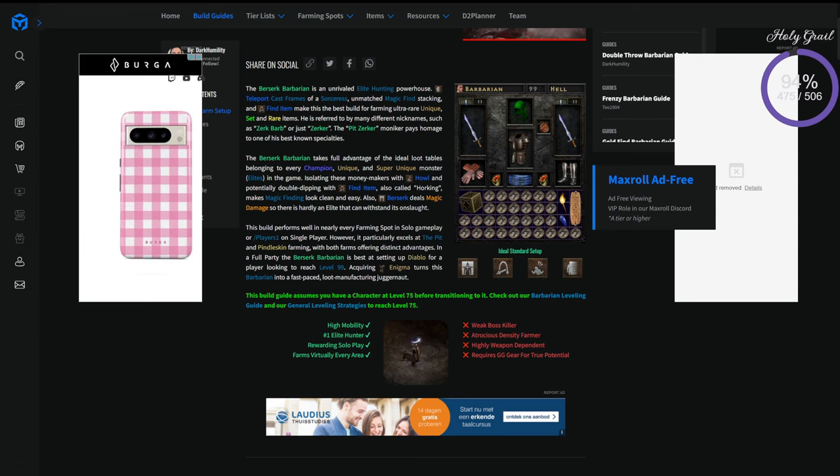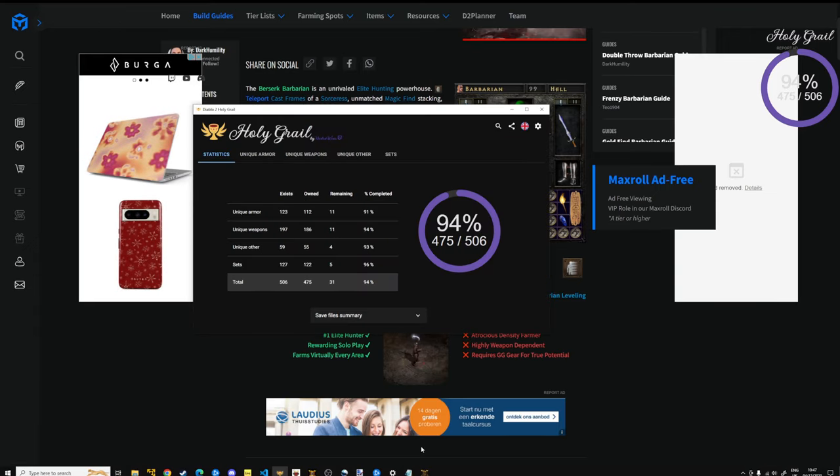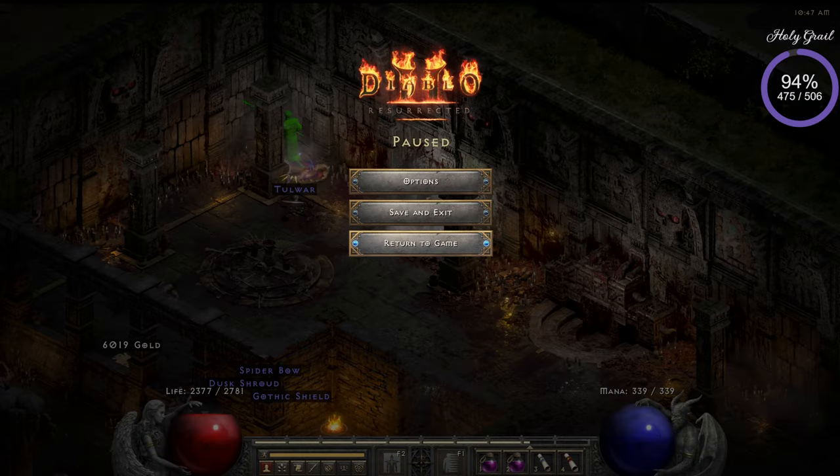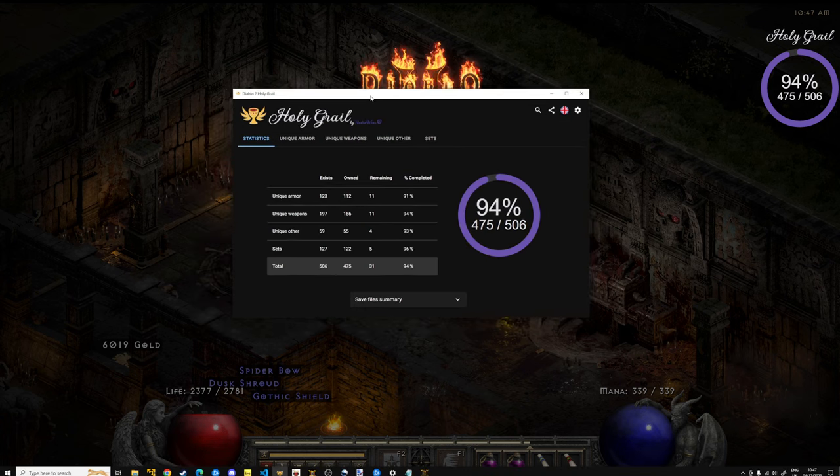Here it is again — this program reads your save files. If there's a new item in your stash or inventory, it reads it and adds it to your save file so you know all the items you have or don't have yet. Thank you very much for watching, I hope it was informative, and see you next time!